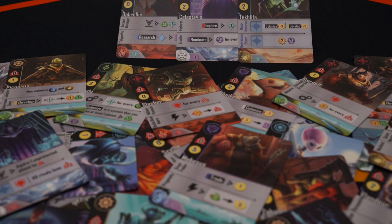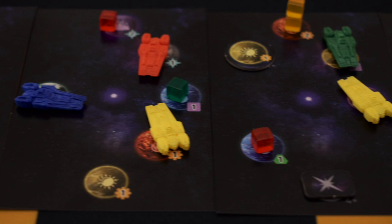As hordes of disparate factions swarm into this new territory, those who will succeed realize that they must band together in powerful alliances, lest they be overwhelmed by their enemies. And all of this massive conflict can be found in this small box. Seriously, this box is tiny.